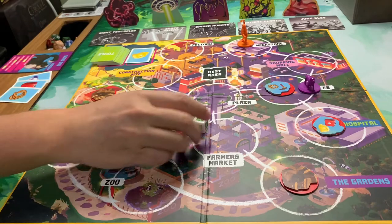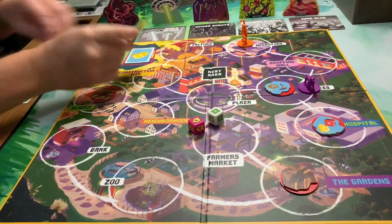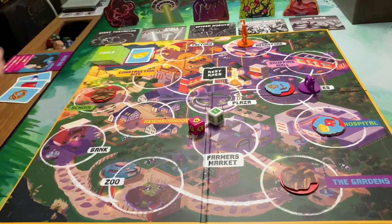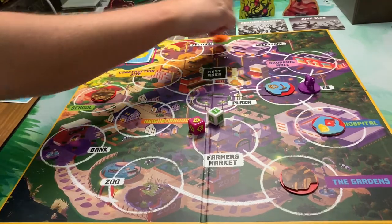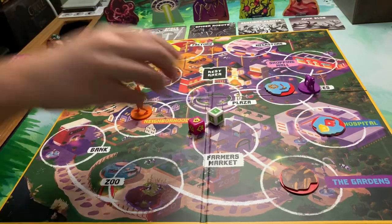Barbecue Dad's turn. I re-roll for two cards: binoculars and a rope. He can move four — one, two, three, four. Nothing I can do there.